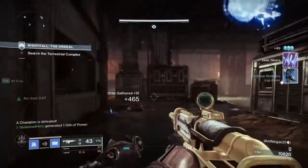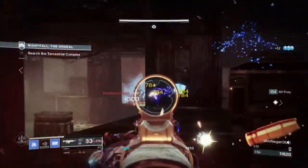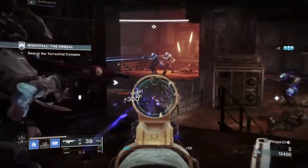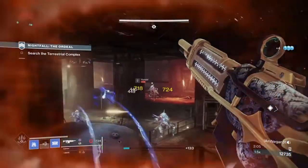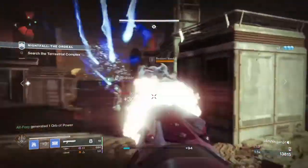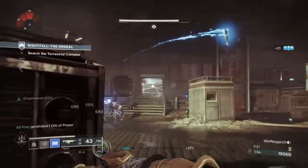Using the Titan Behemoth class, Cryoslam and Tectonic Harvest aspect, Glacial Grenades, Whisper of Fissures, Shards and Durance, and Heart of Inmost Light, we can create a build similar to the last one that focused on grenade regen. This time we'll utilise the fast ability regen from Heart of Inmost Light, combined with the Aspects and Whispers, so our abilities are always active one after another without needing to invest in stats. The idea is to have a full tray of abilities ready to use whenever you like — a great option for new players who need a quick build.